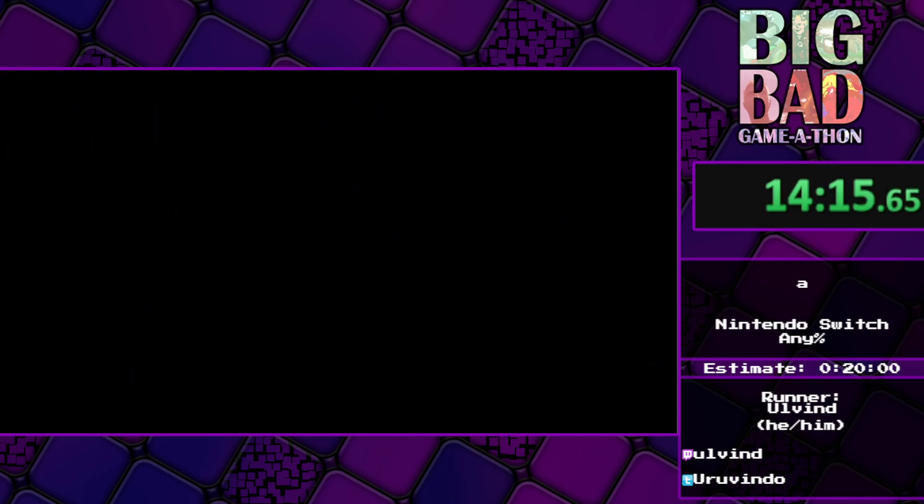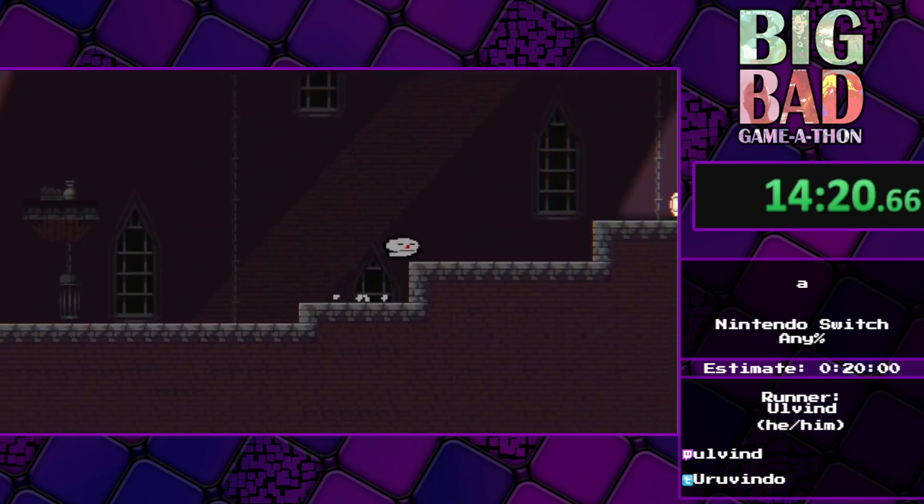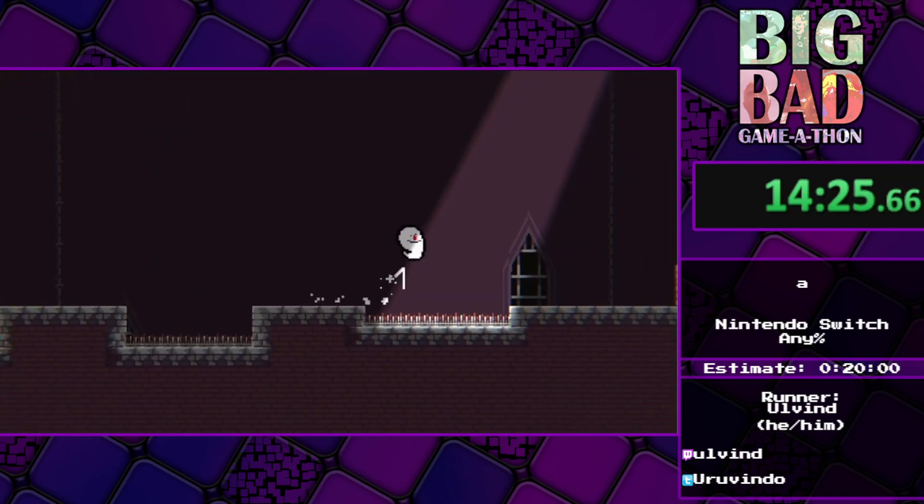You have to do a mid-air jump. The game doesn't tell you that you have a mid-air jump, but you have to do it to be able to pass this platform. Why? Just why.